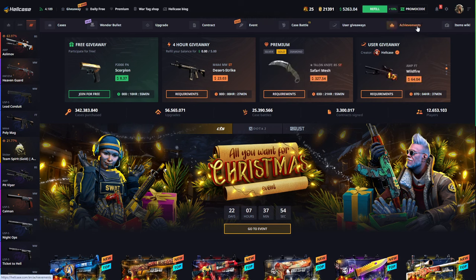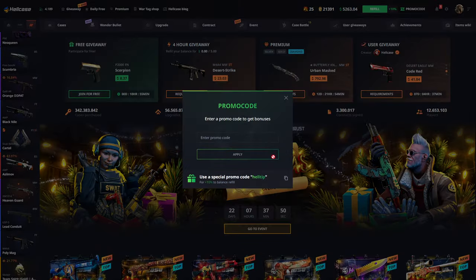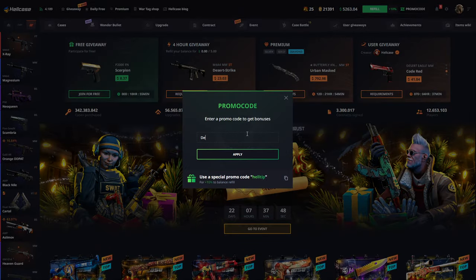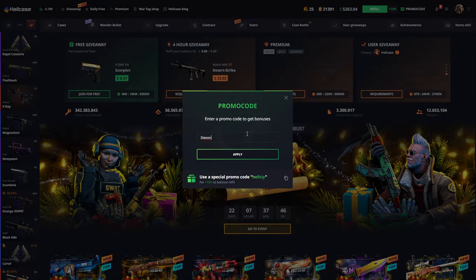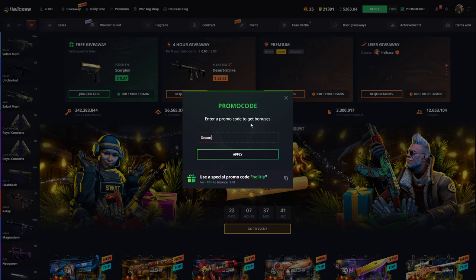Yo yo yo, hello everyone! Today I'm going to show you the best way to get easy pulls on health cases. Before I start, I want to show you my promo code: Dexson. You can type Dexson to get 10% on your deposit. For example, if your deposit is $100, you get an extra $10. It will also give you 50 cents so you can open free cases, guys.